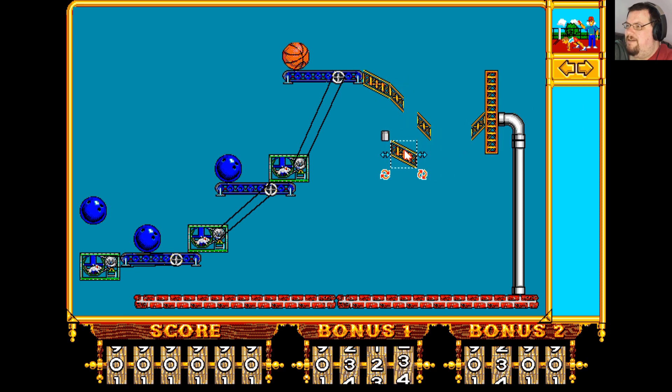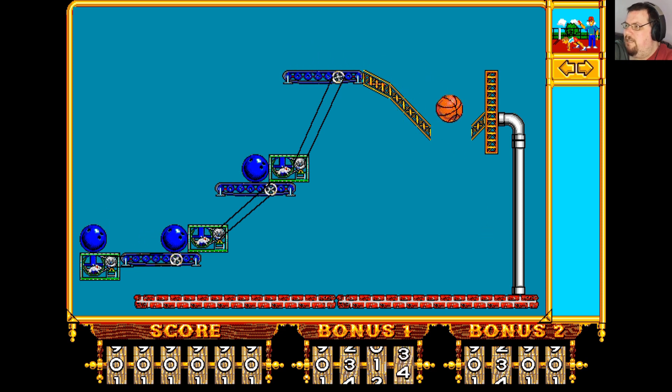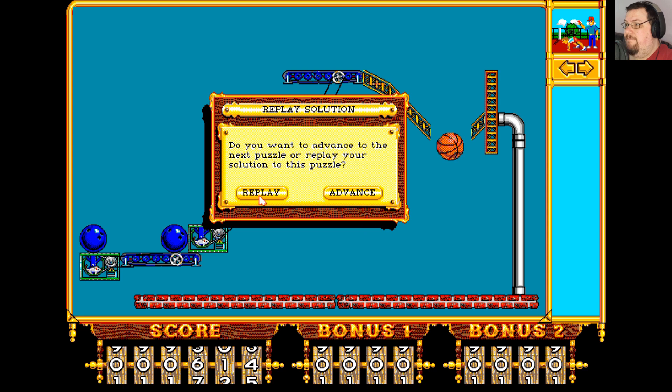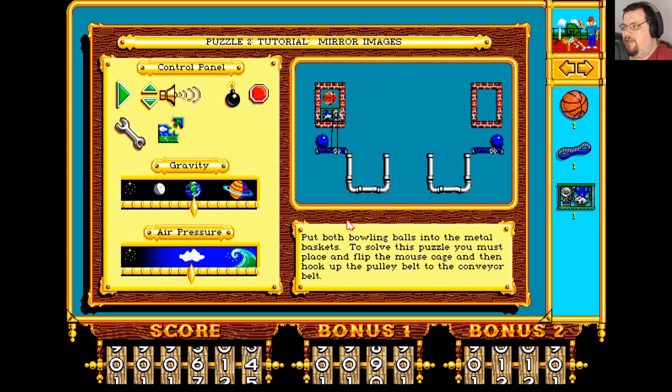You can resize a lot of these parts using sort of Windows-style handles down the side. This was a DOS game but it used a lot of Windows style conventions. Then you click this button up here to start the machine. And you get a password for each level you complete so you can come back to where you are — it does save your progress. This version from GOG.com does come with a whole bunch of levels unlocked right from the beginning, so you don't need to worry too much about writing down your passwords.